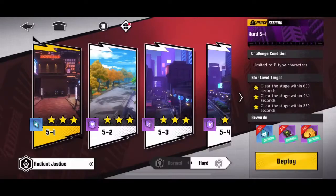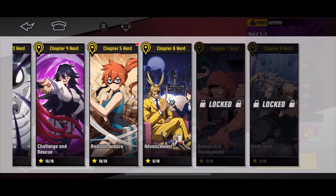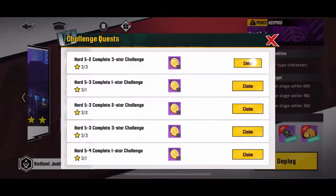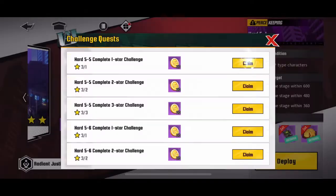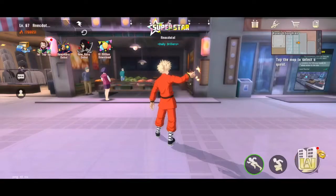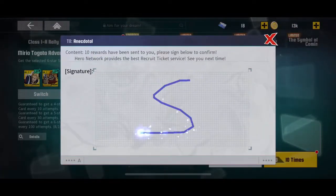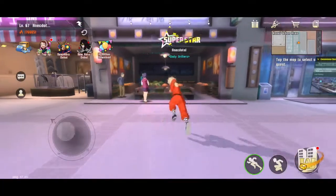We get our first orange crystal - the highest ranking crystal - and we are done with the chapter. Let me know if you want me to play Iida for speed - a lot of people underestimate Iida like they did Froppy. I'll show you what he can do. We'll find out next time as we collect 300 honor coins. Let's also do a pull - wish me some luck. If you like this video make sure to like it, share it with the MHA community, and comment down below. Peace and good luck on these missions.